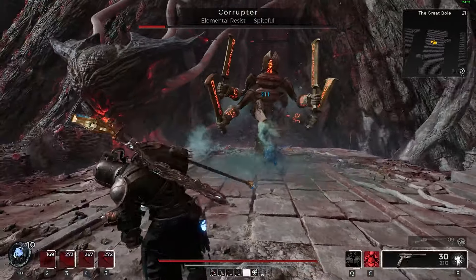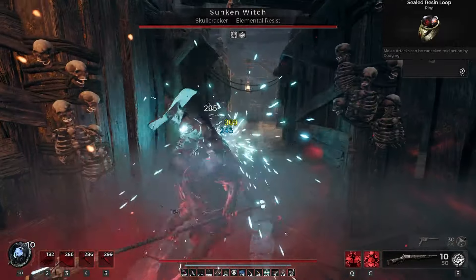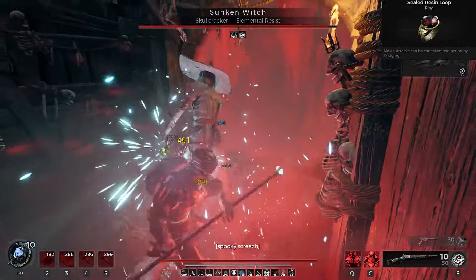Crystal Staff is extremely powerful, but there's an unsung hero we need to talk about before diving in. Sealed Resin Loop is the kind of ring you look at and scoff because you think it sucks, but in reality it kicks ass.